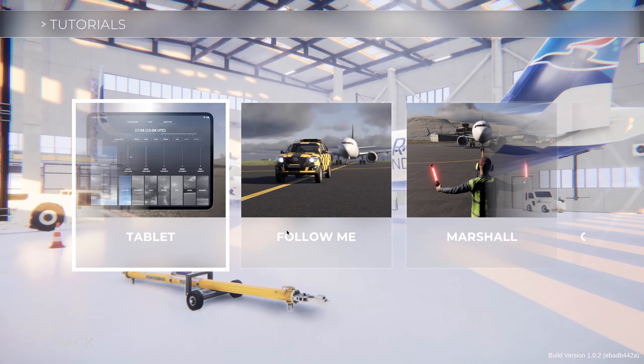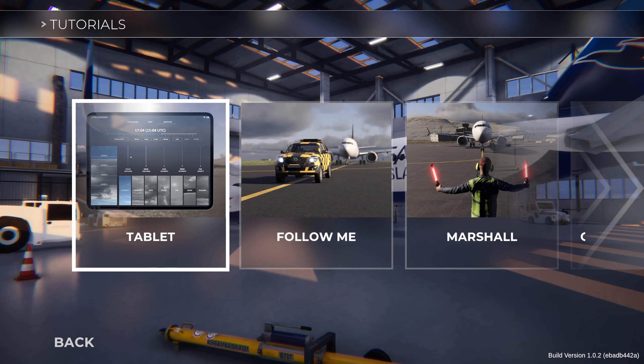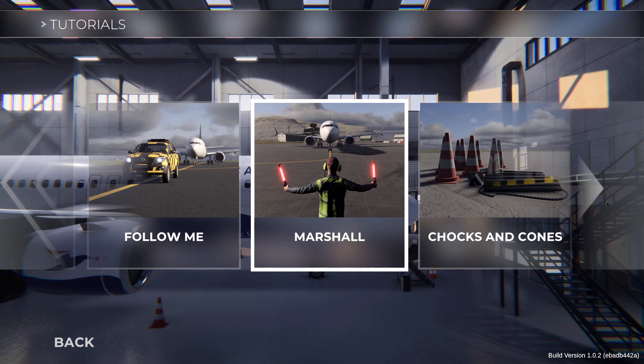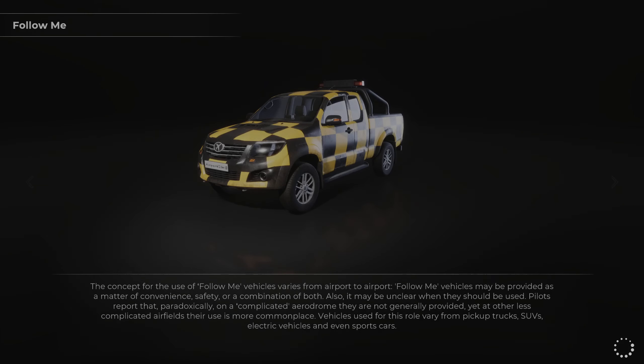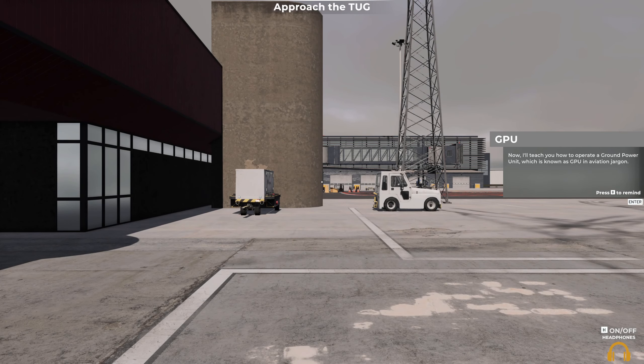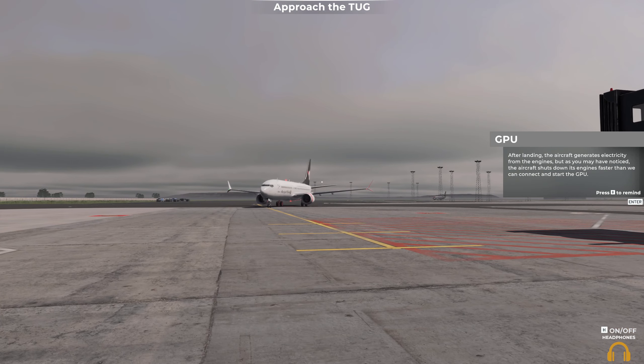That's simple enough. Right, what have we got next? Chocks and cones GPU. It looks like we do get to use a GPU, which would make sense because that is part of the ground crew stuff. Now I'll teach you how to operate a ground power unit, which is known as GPU in aviation jargon. You're probably wondering what exactly does the GPU do — besides what its name gives away, let me explain.